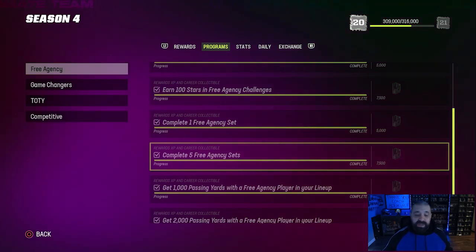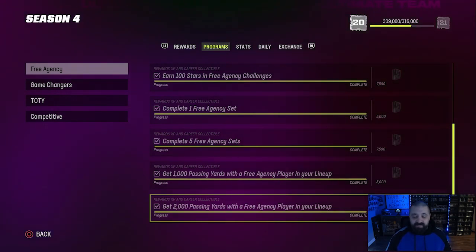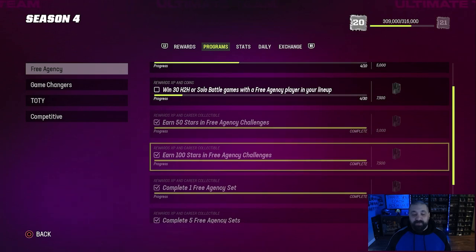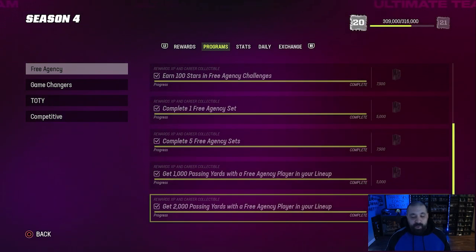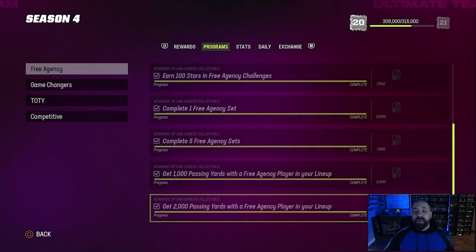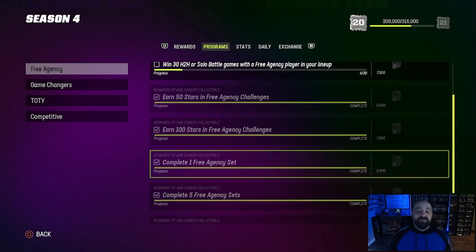To recap the objectives: you need 50 and 100 stars in solos, complete one and five free agency sets, and then the final two are 1,000 and 2,000 passing yards with a free agency player in your lineup. You can use Marcus Peters in the solos — that counts as having a free agency card in your lineup even if you don't own him, because you're using free agency players from the solo challenges. These objectives do get chipped away at, but to finish them all you'll likely need to put Marcus Peters or that free 96 overall card in your lineup and continue going after those passing yards.